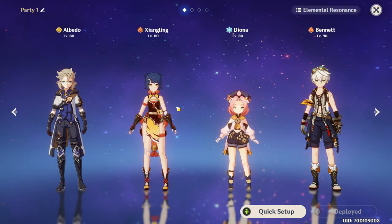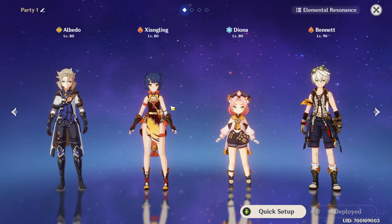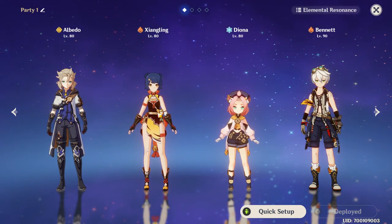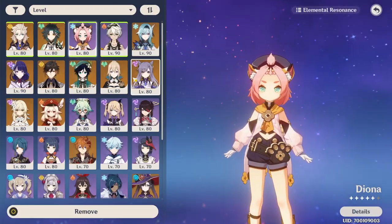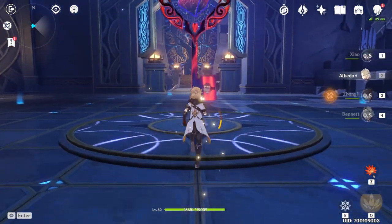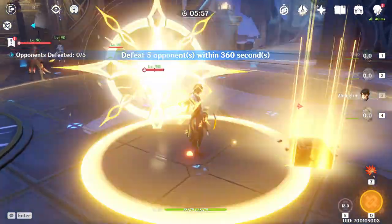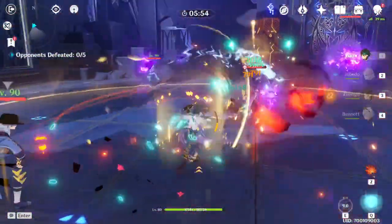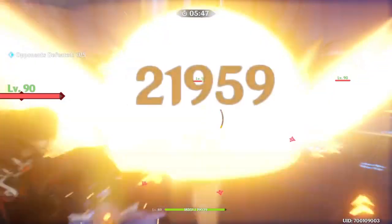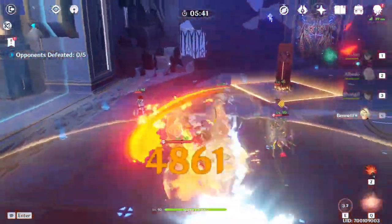Albedo has a talent to increase elemental mastery, so Yanfei is going to deal much more melt damage with Diona as well. It's a pretty good free option. However, I still prefer my Xiao team, which is way more fun. I find it a little unusual to do a showcase for Albedo because his whole thing is not to be on field, but as you can see the damage from the Fatal Blossoms is pretty significant — very very good damage overall.